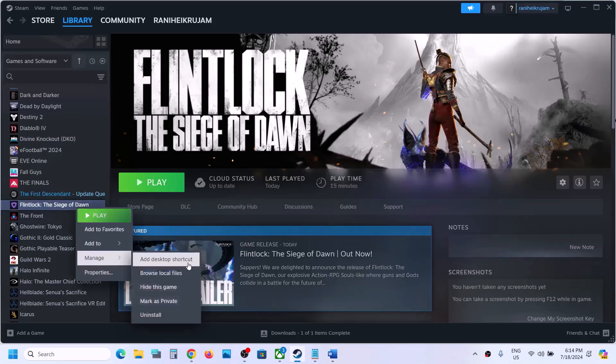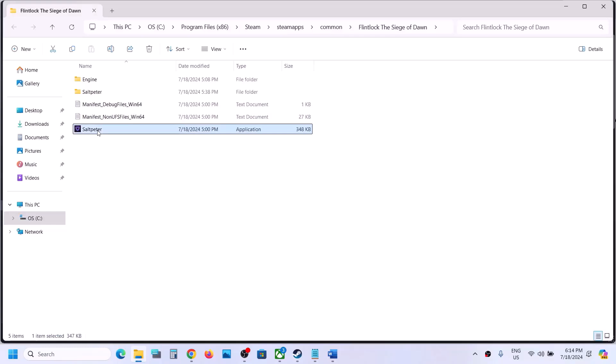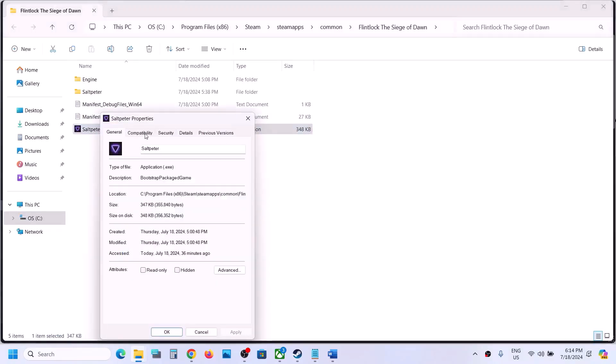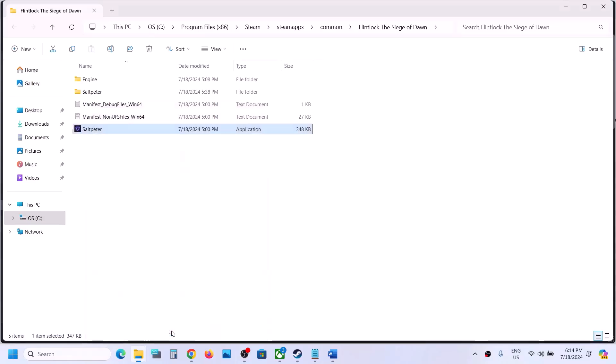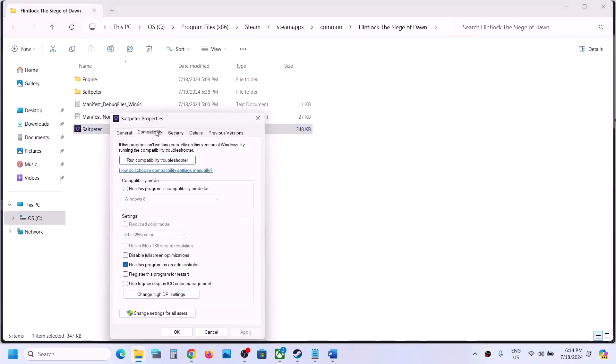The next step is to run the game as an administrator from the game installation folder. Right-click on the game, select Manage, then click on Browse Local Files. Right-click on the game EXE file, select Properties, go to the second tab, and put a check on 'Run this program as an administrator.' Hit Apply, click OK, then double-click to launch the game.